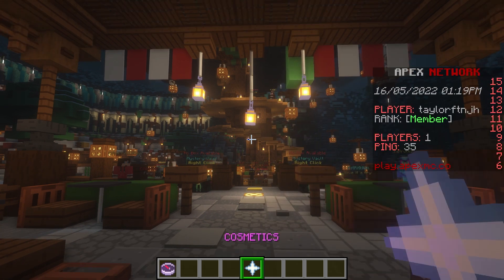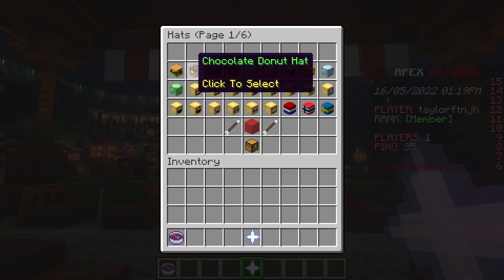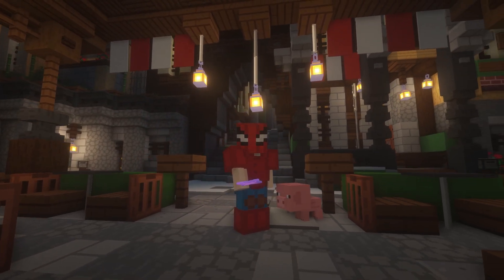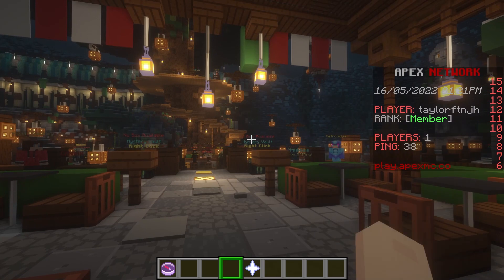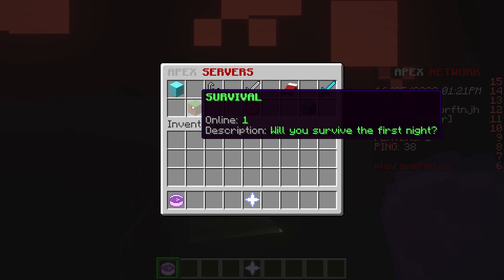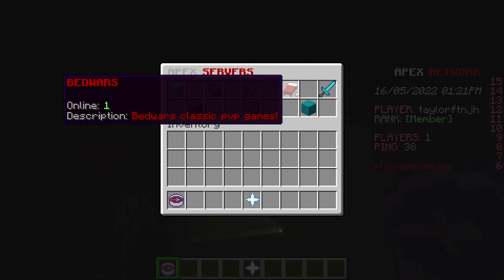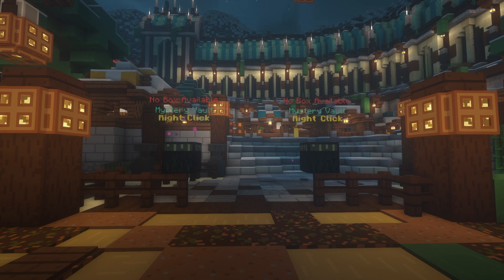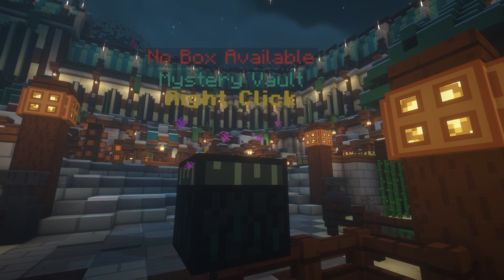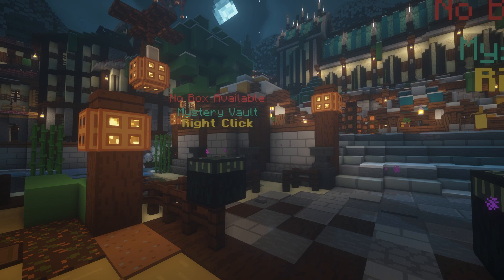By right clicking on the nether star, you can open and access the cosmetics menu to gain access to several cosmetic items available in the lobby so you can personalize your player. Another item in your inventory will be the server selector compass. While this won't work right away, this can be configured to actually connect to your other servers and display messages. As you play on the server, you can configure the ability to earn mystery boxes through gameplay. Exchanging these in the lobby will give you the ability to unlock new cosmetics or earn dust to craft more boxes.